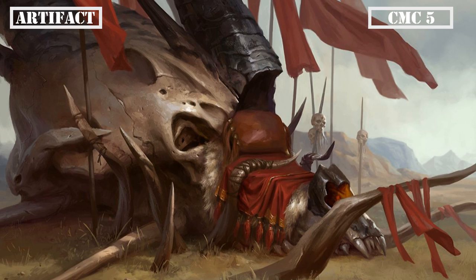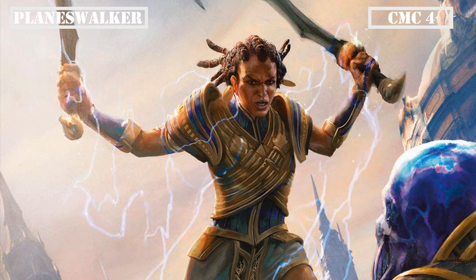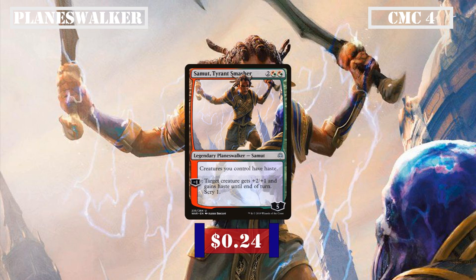That covers all our artifacts, so let's move on to our Planeswalkers. Our only Planeswalker joins us in the CMC 4 slot — Samut Tyrant Smasher — who comes into play with 5 loyalty, grants all our creatures haste, and whose minus 1 grants target creature +2/+1 and haste until end of turn while scrying 1, making her another haste enabler that can pump our creatures with some added card selection.